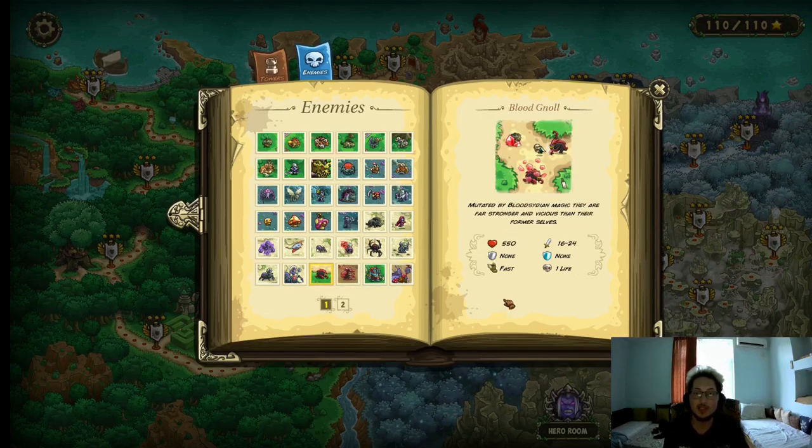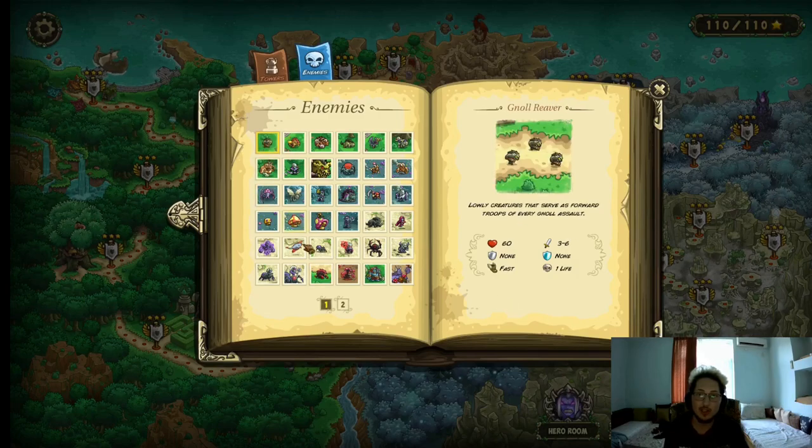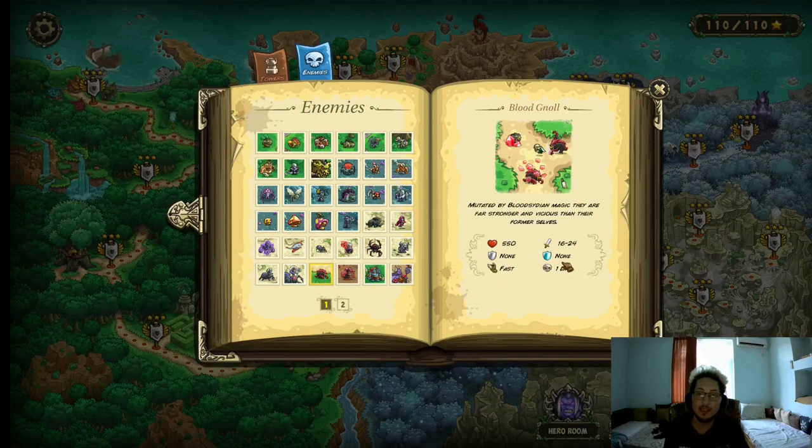The Blood Gnolls. Now these guys are very bad. They have 550 HP, 16–24 physical damage, no resistances, they're fast, and they cost 1 life. The problem is that they're very tanky — 550 HP compared to a regular Gno, that's nearly 10 times the amount of HP. How do you deal with them? Mages are actually surprisingly the best option against them because they have a weakness: they take more magic damage.